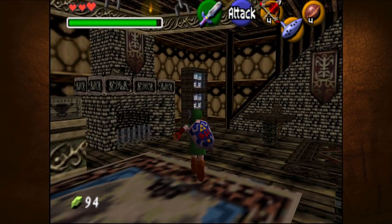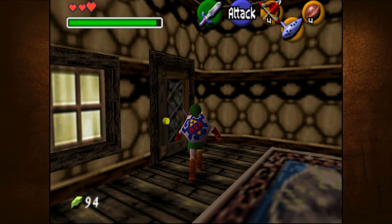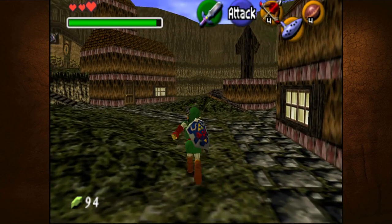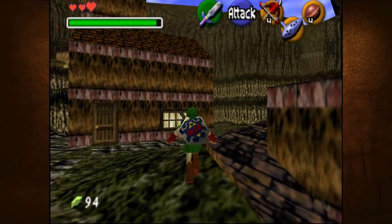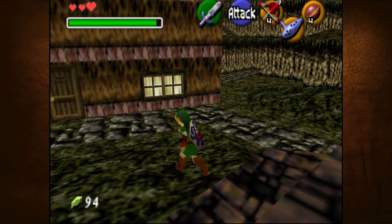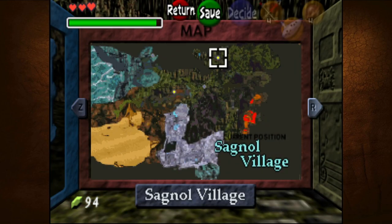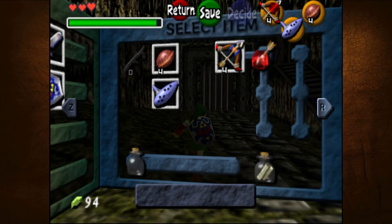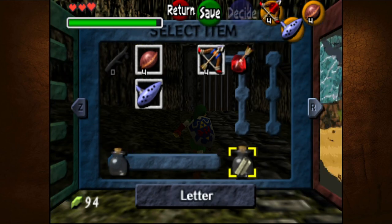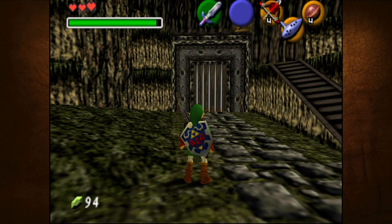Yo, what's going on guys? Shriven F here. Welcome back to another Master of Time Romhack. In the last episode, we got into the first dungeon of the game and we beat it. The temple was a bit mixed feelings about the puzzles and all that, but it wasn't too bad. We got arrows and we got fire arrows. We also got the ocarina, so we got a good amount of stuff. We still have the letter in the bottle - I'm not sure what that's about - and we got an empty bottle, so I'm hoping we can eventually find out what that is about.